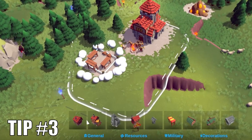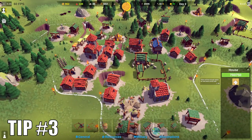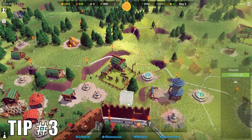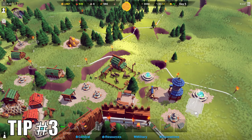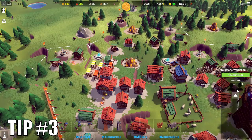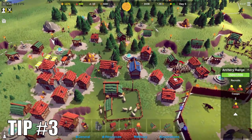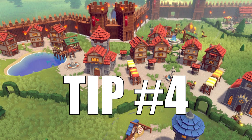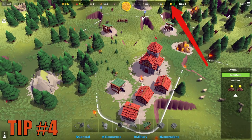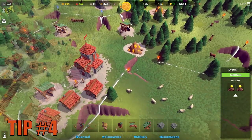Tip number three: build your first house and never stop building new houses or upgrading them once you have extra stones to spend. You will always need more population of solar citizens for jobs which supply resources for construction, generate sunstones to pay for soldiers, and of course converting themselves into soldiers. This leads us directly to tip number four: keep your happiness level as high as possible to keep the spawn rate of new solar citizens as fast as possible.